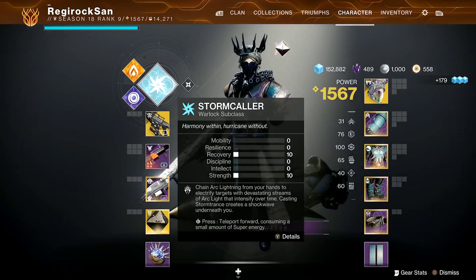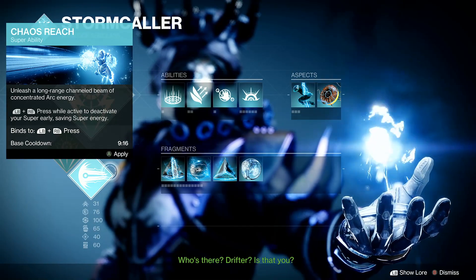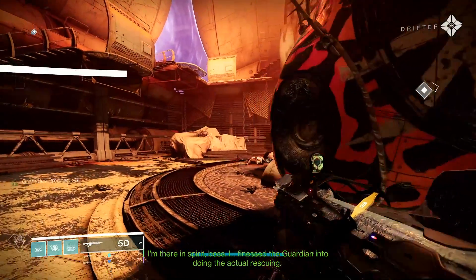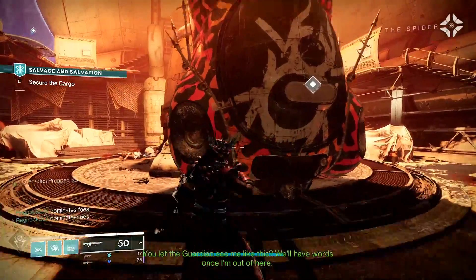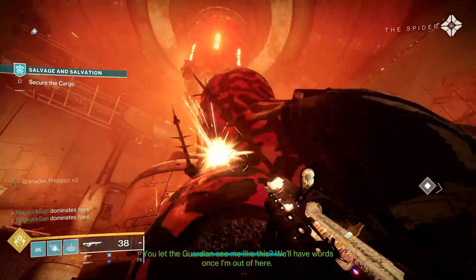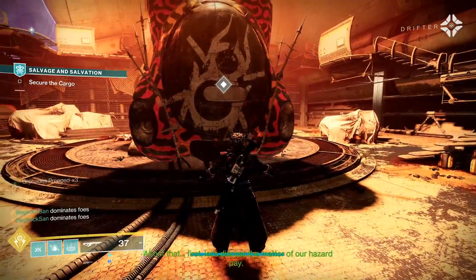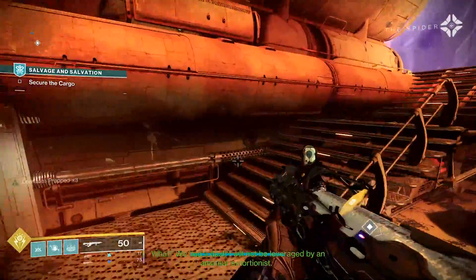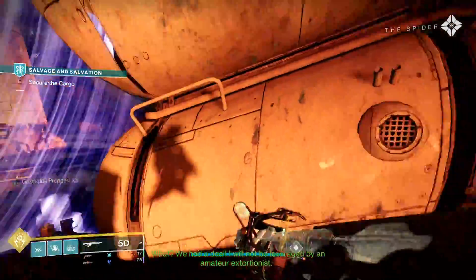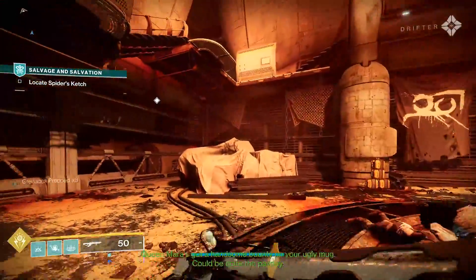For PvP you can get Moving Target Swashbuckler — not the best, but not bad. My favorite roll for Brigand's Law, the one I crafted it with, is Feeding Frenzy Volt Shot. You get this insanely quick reload stacking Feeding Frenzy plus Volt Shot, and you're just an ad-clear machine with that roll. It's so fun. I have about 1,700 enemies defeated on my Brigand's Law so far. For weapons, I would give Season of Plunder a solid A-plus.